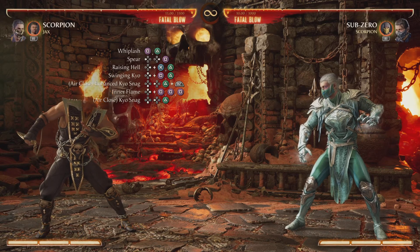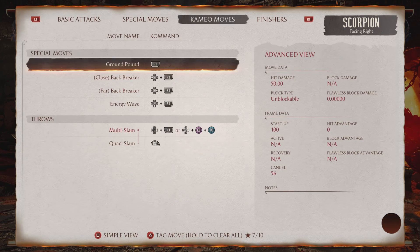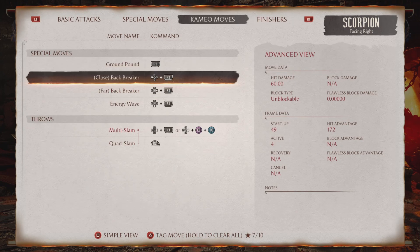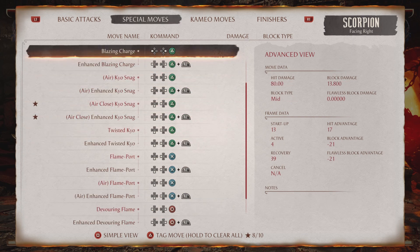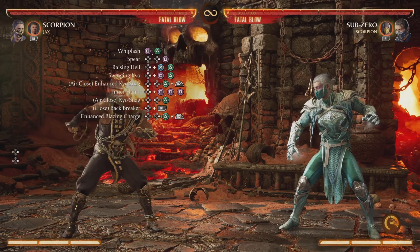Now you're going to do the enhanced Kyro's snag again, but this time you're going to add Jax to the party. You're going to do his back grab, because this is the only one that's going to grab the opponent, and then you're going to go on to another special which is his blazing char. This is what the combo should look like completed.